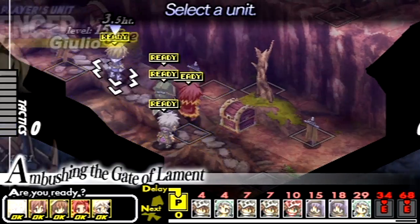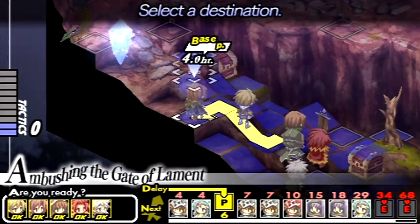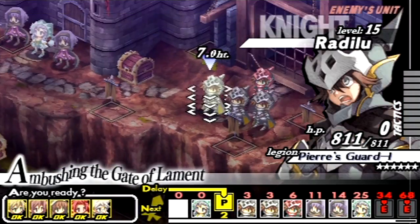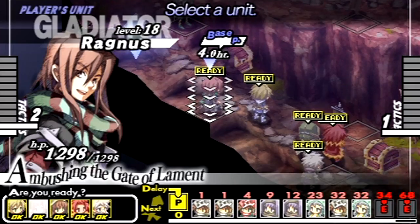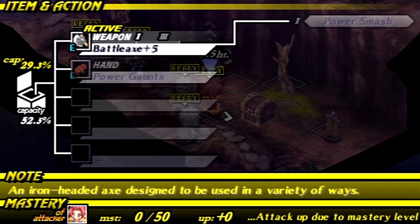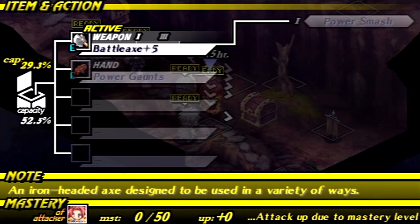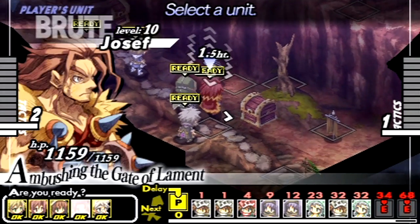I'd like to be able to deal more damage. Maybe I should get some base points first. In this battle, I want Julio and my brute Joseph to take as many actions as they can. I'm going to get a new weapon for Julio in just a moment, and I want Joseph to work on the battle axe, because at 25 mastery you can unlock Armor Crush, which is really good — it breaks their armor, drastically reducing their defense. And it's not that weak either; it's a pretty good weapon in general. That's what brutes do: they break equipment.